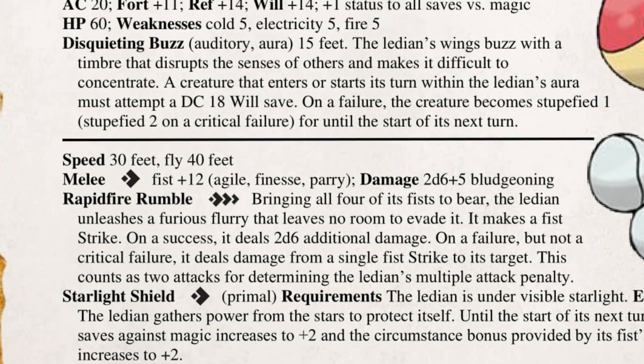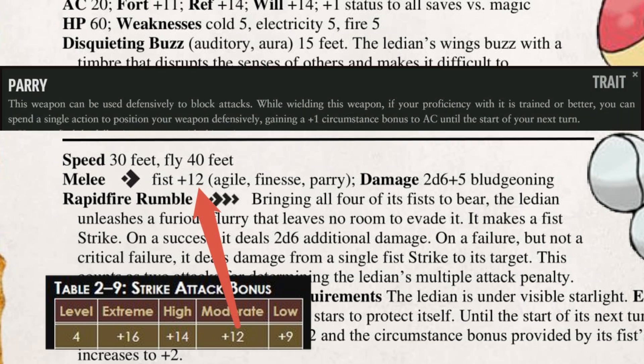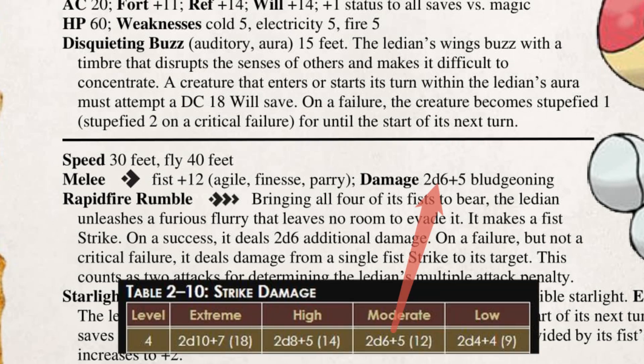This bouncing baby bug barely brawls, which is demonstrated by its single strike in the form of its fist. This uses a moderate attack bonus, and is compensated with the Agile, Finesse, and Parry traits, the last of which is a teensy tiny nod to its Reflect. I still wanted this creature to be at least marginally effective in Pathfinder, so it does also have a moderate damage value on this strike. Its focus is still on defense, as it is in its home game, but it isn't a complete and utter wimp here.